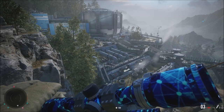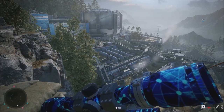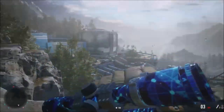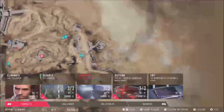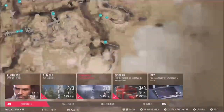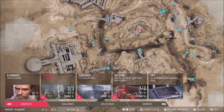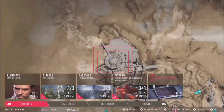Hey everybody, welcome back for another video of Sniper Ghost Warrior. We're going to continue this series. In the last video we started this second real mission — we had a bunch of targets. We disabled the jammers, sabotaged the main antenna, did the water pumps as well. Now all that's left to do is eliminate the main target for 50k, get his pass, and fry the mainframe.